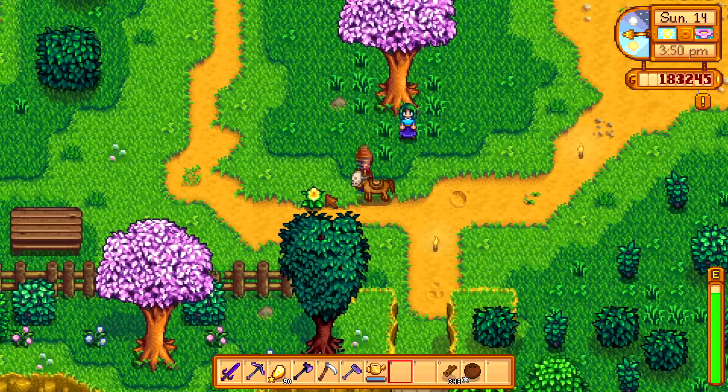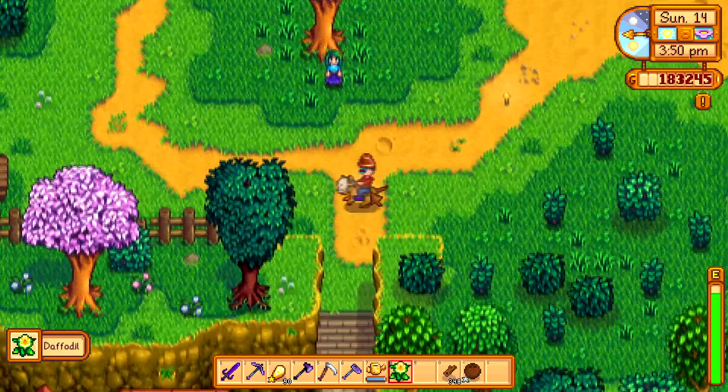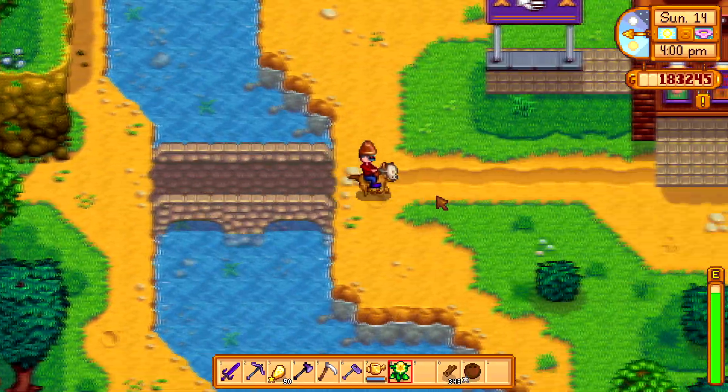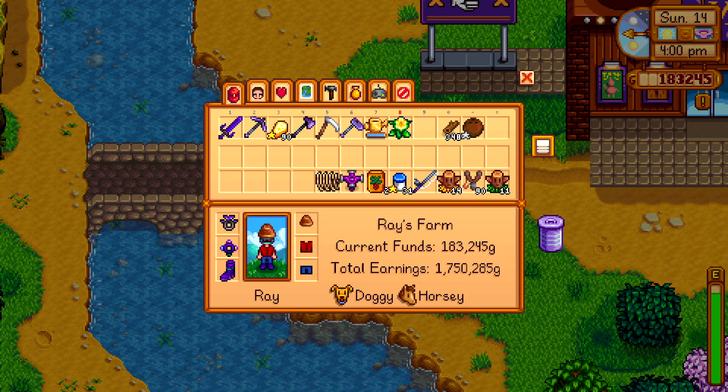Movie theater — we're gonna see who likes it. I know Maru, we just took her last week, but I guess we could take her again. No wait, she doesn't like it. Hold on — movie theater. Spring Year 1: Carolyn, Dwarf, Jazz, Penny, Sandy, Vincent. Oh, we were gonna take Penny! What does she like to eat at the movie theater? Oh, cotton candy.